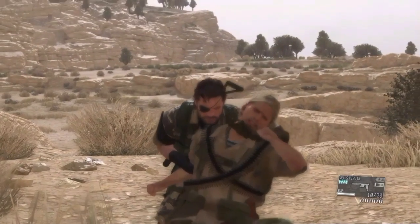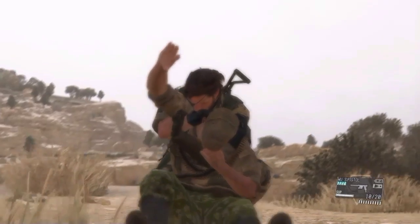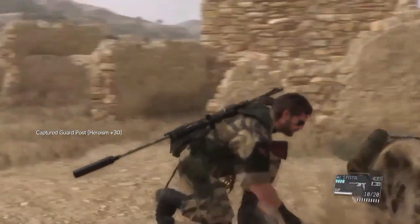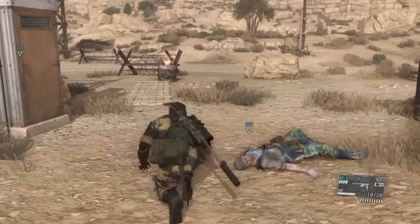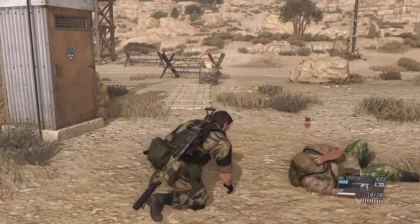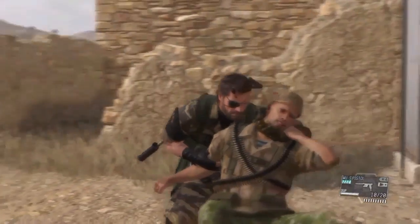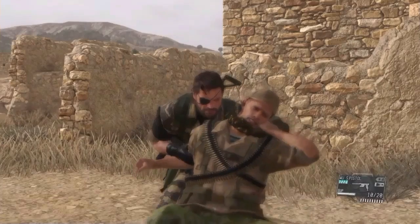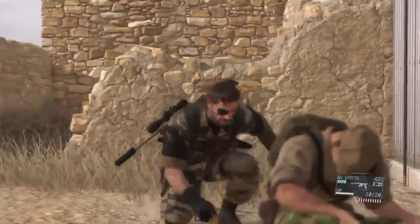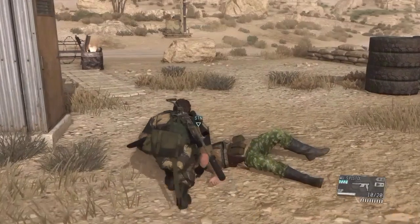Now let's look at some options for incapacitating the enemy. A: the long strangle. From the grab position, release the CQC button and then immediately press and hold it again. Note that when an enemy has been strangled like this he will remain unconscious for roughly the same duration as a tranquilizer dart. Now B: the fast strangle. From the grab position, release the CQC button and then quickly press it again, but instead of holding it, keep pressing it rapidly. This is much faster but carries a penalty — the enemy will not stay unconscious for quite as long.